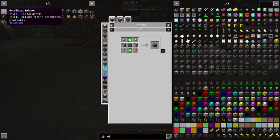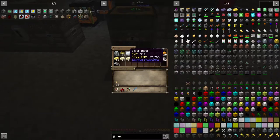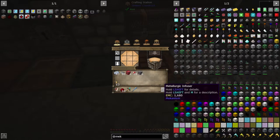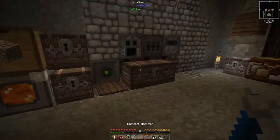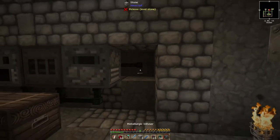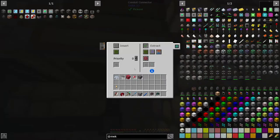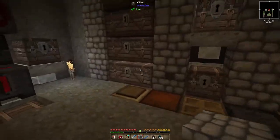Before we get into these, we need to do the metallurgic infuser because we can't do any of those other things without it. We need a couple of furnaces, some iron, redstone, and I believe osmium. We got enough — let's grab this and this. We'll put it here — there's power there. We'll plop it here and give it that. I want to make sure that whatever we put in there will always go into a chest, so it doesn't back up.